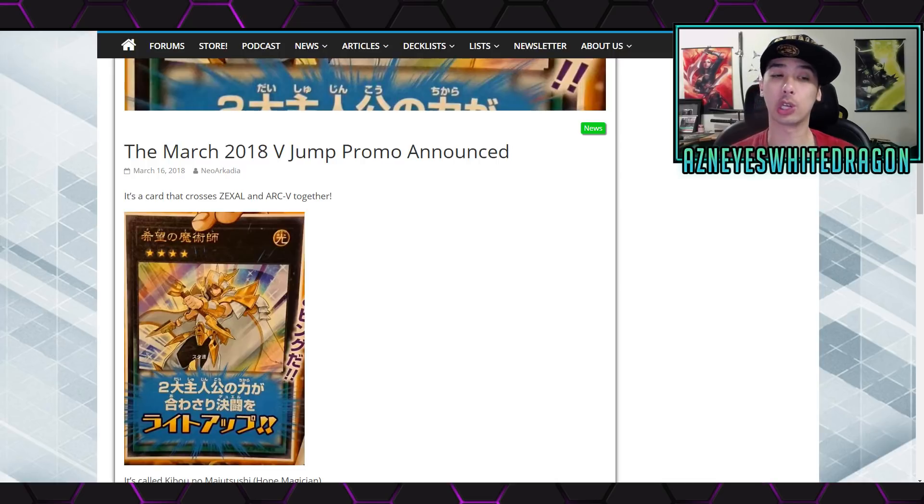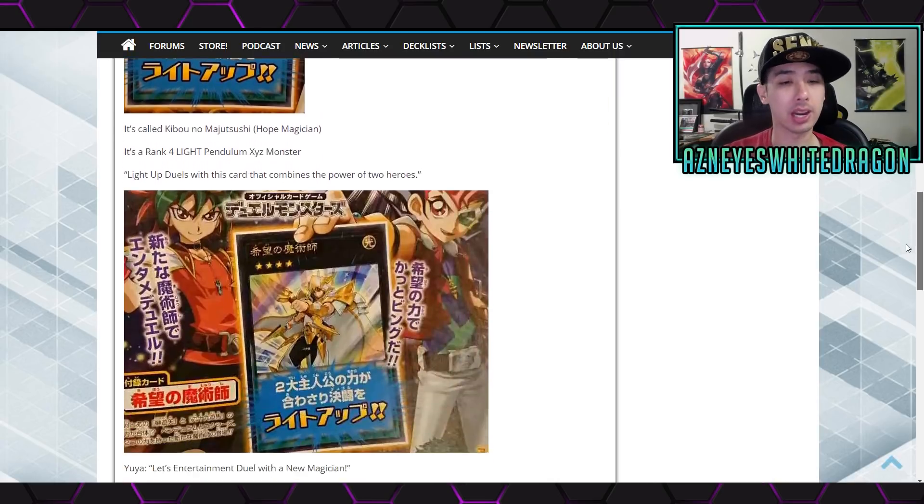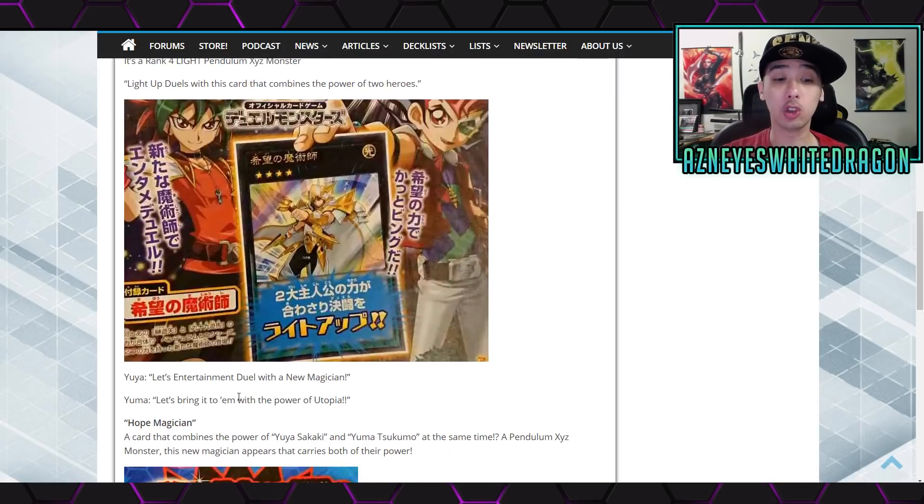The first card is just an announcement — this card is coming out. We don't know the effect of it yet, but it is Hope Magician, which is supposed to combine the powers of Yuya and Yuma. All we know as of right now is it's a Rank 4. It looks like it's a pendulum monster — specifically a pendulum exceed — because on the bottom it does have that green area. Rank 4 and it's also Light.